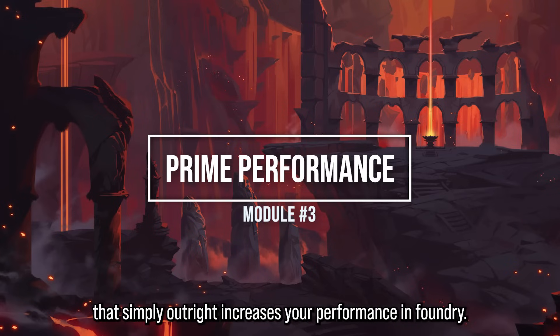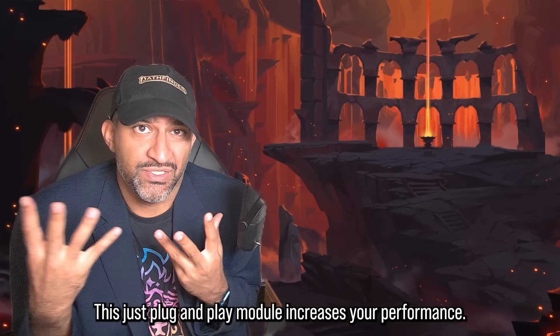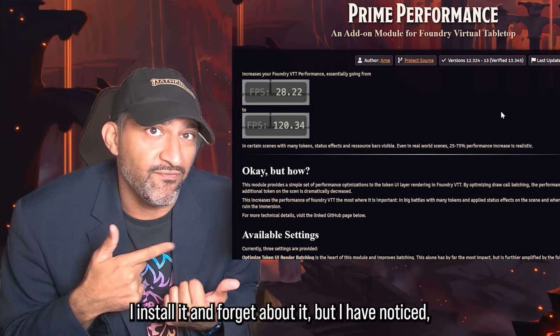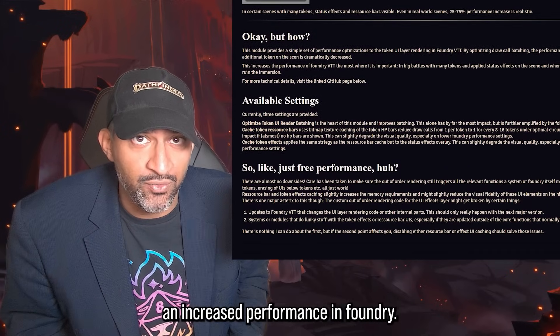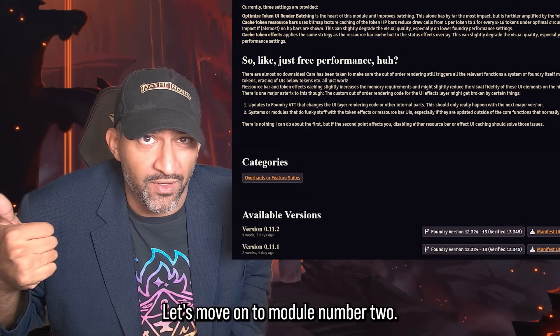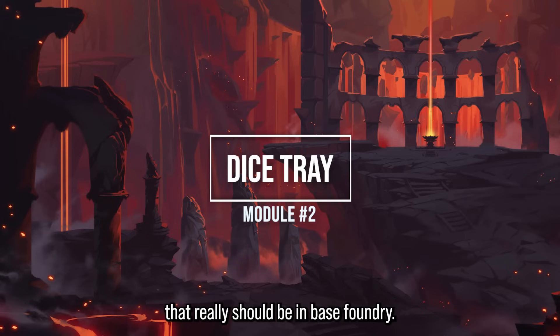Module 3: Prime Performance is a plug-and-play module that outright increases your Foundry performance. There's not much to show — you just install it and forget about it. Both I and other GMs have noticed a clear performance improvement in Foundry after installing it.